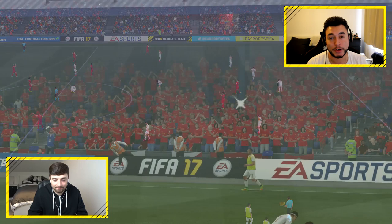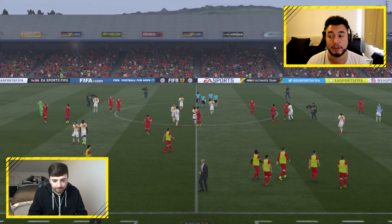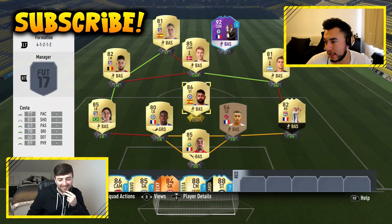Rob played well though — Coutinho and Firmino, a Brazilian connection. Ruffier did well to keep quite a few decent attempts out, actually. What that sadly means is Rob gets to do me dirty on a couple of players. I haven't actually jumbled up the squad just yet.